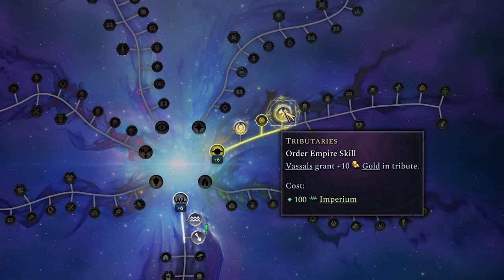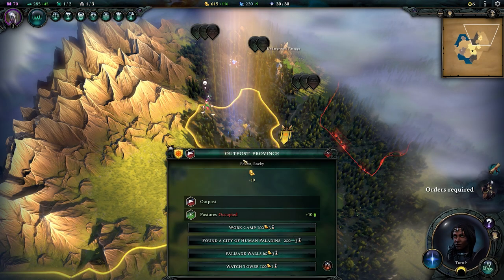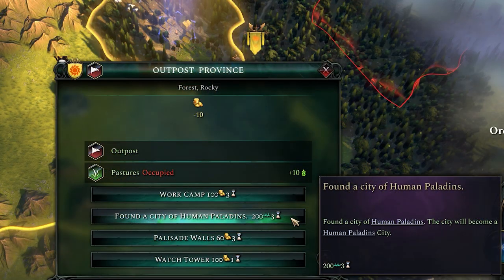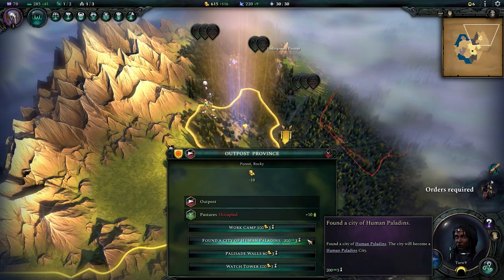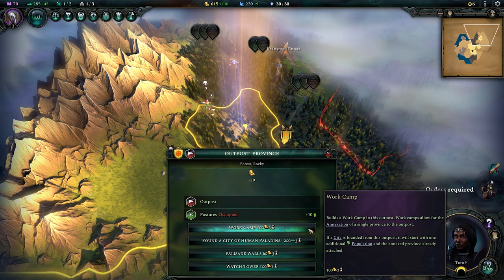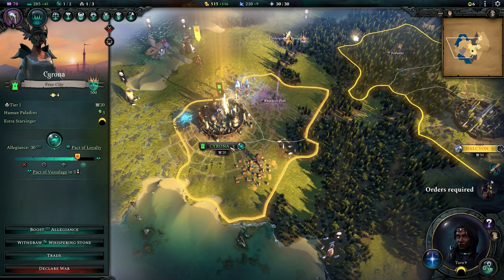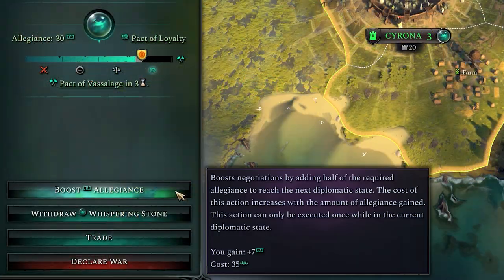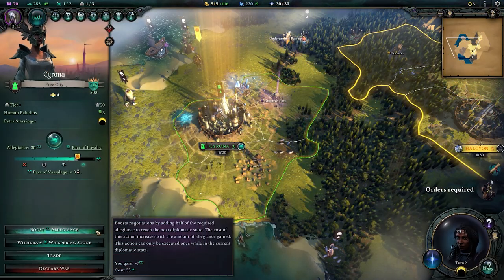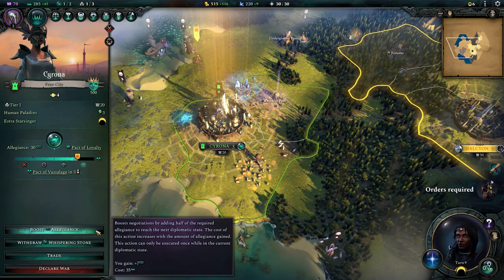But Imperium doesn't stop there. We use it to turn outposts into cities — generally 200 Imperium and a few turns required for that to play out. So make sure you have some in your back pocket if you're preparing to settle or even forward-settle an enemy. Another way we'll spend Imperium is on City States: we can use it to boost our allegiance with them. This is a good idea if you want to reach Vassilage faster or outpace another player, because generally if you get to Vassilage first you have a pretty good chance of keeping it for good.